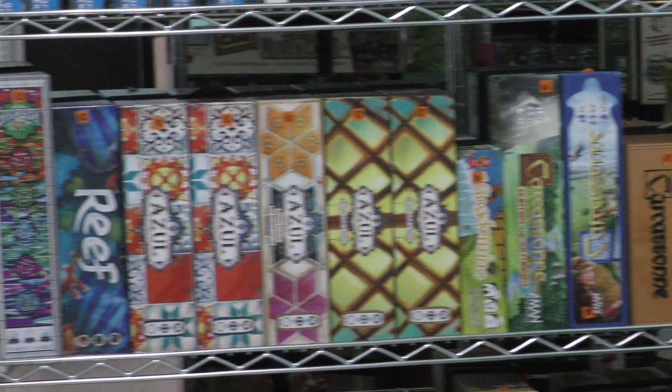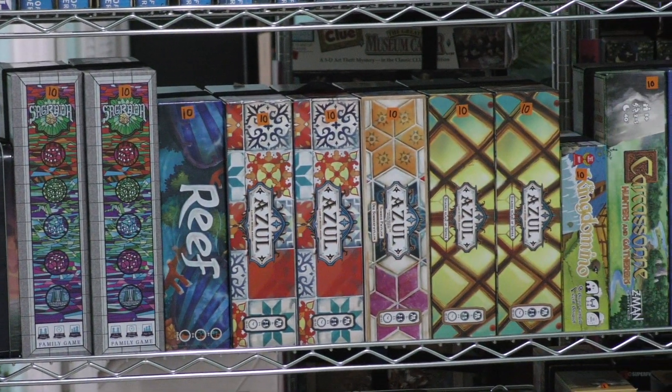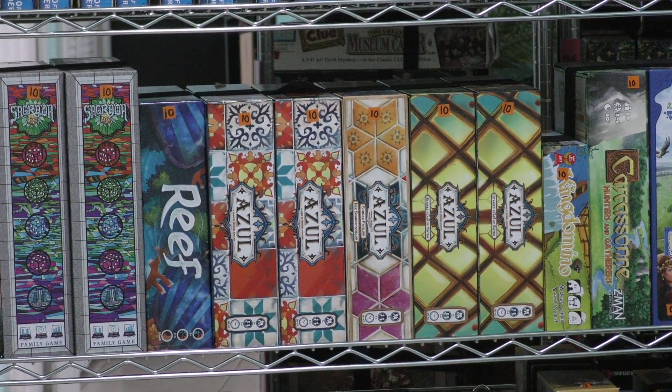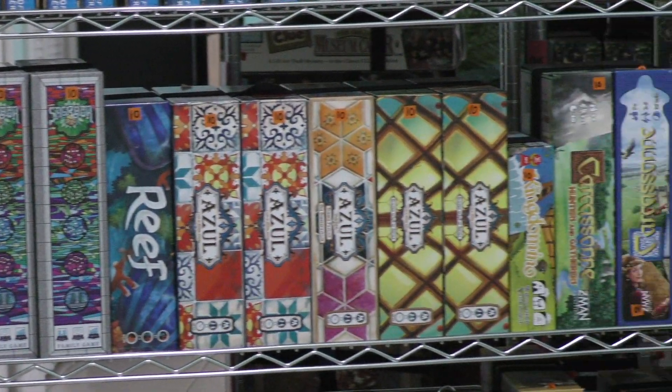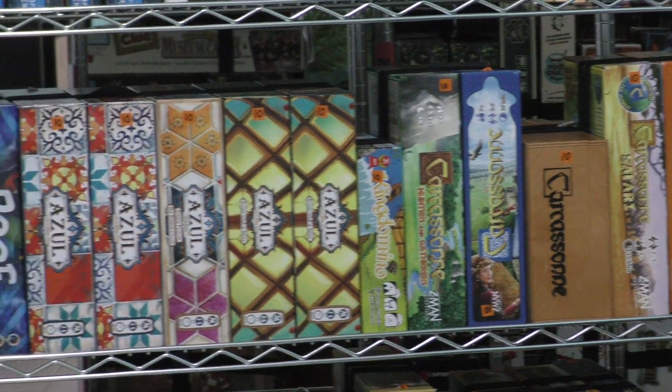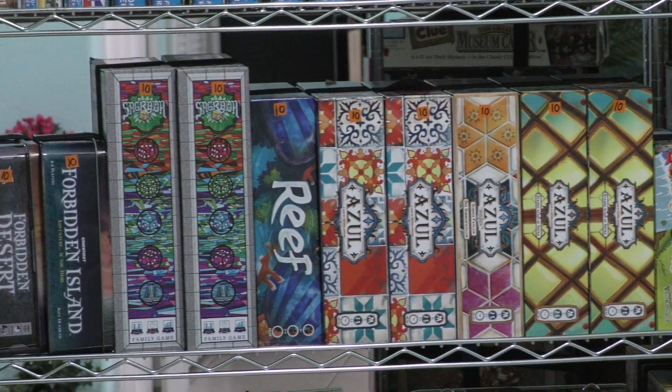So those are all the games on this shelf. It's definitely a Carcassonne-Azul shelf. My favorite game on this shelf — pretty easy — it's Reef. What's your favorite? Let me know in the comments. Until next time, I'm Tom Vassell and you've been taking another look at a shelf in the Dice Tower Library.